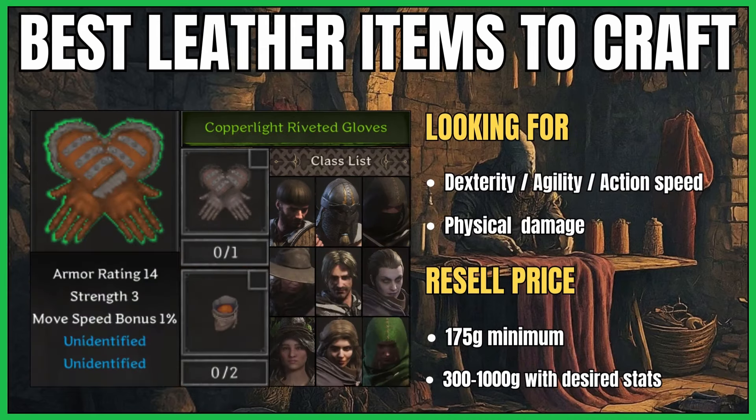First off, the copper light lightfoot boots are really affordable and are arguably the best boots in the game because of their movement speed. They can be useful for every class in the game. Next we have the copper light riveted gloves, which also come with a 1% movement speed bonus. They can also be useful arguably for every class depending on the builds you are running.